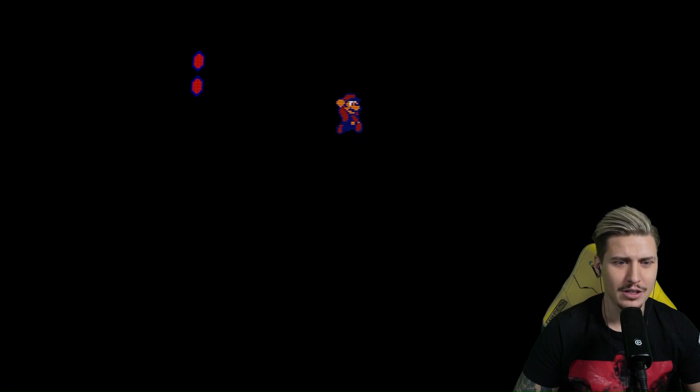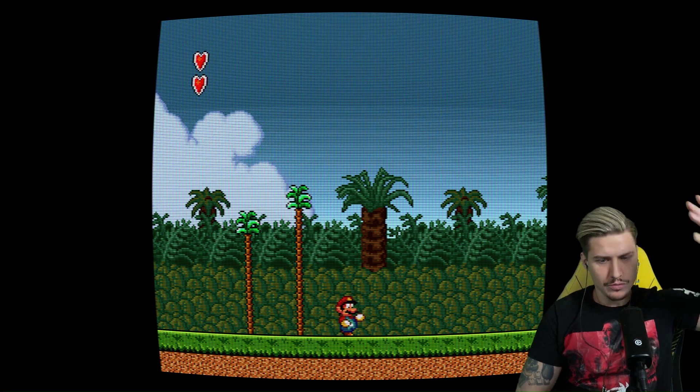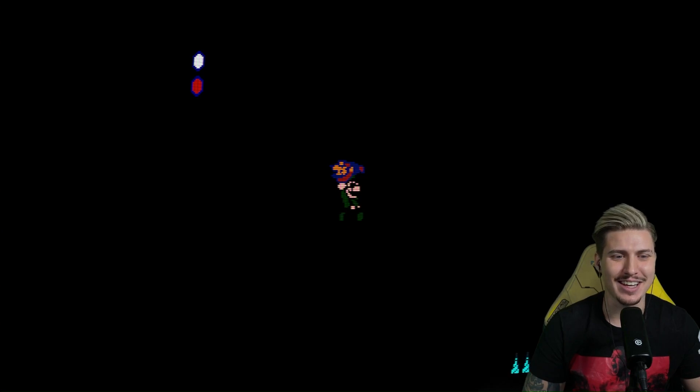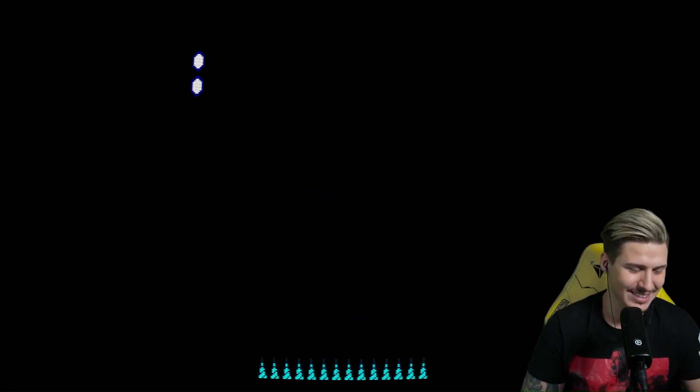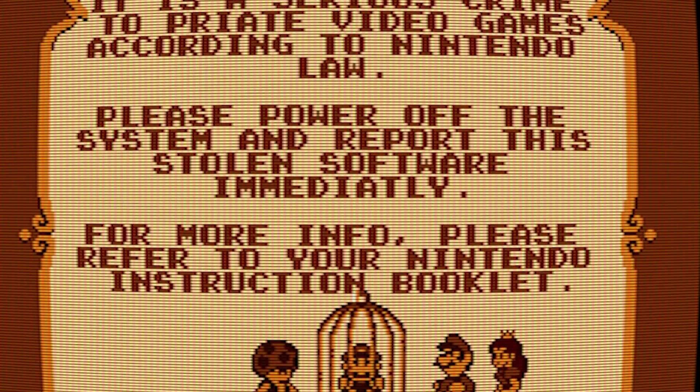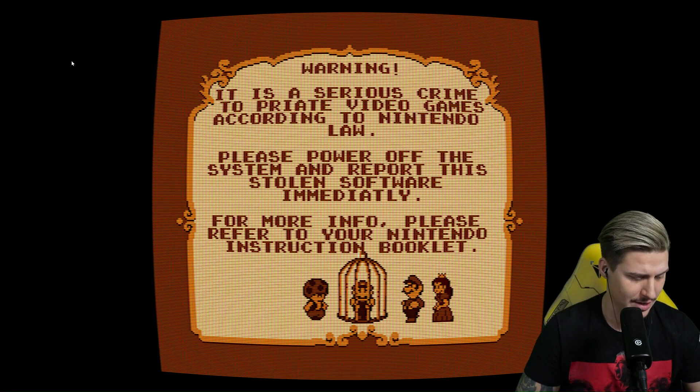It's a little dark here. 'Mario, are you sure you'll find your way around here? Maybe next time bring a flashlight.' Oh — it's the Ouija! What the heck — what are those HD graphics?! Now it's just like that one anti-piracy screen video! It's just like the original video — that was pretty dope. Warning: 'It is a serious crime to pirate video games according to Nintendo law. Please power off the system and report to Stone Soft immediately. For more info, refer to your Nintendo instruction booklet.' Classic Nintendo — the Big N striking back!